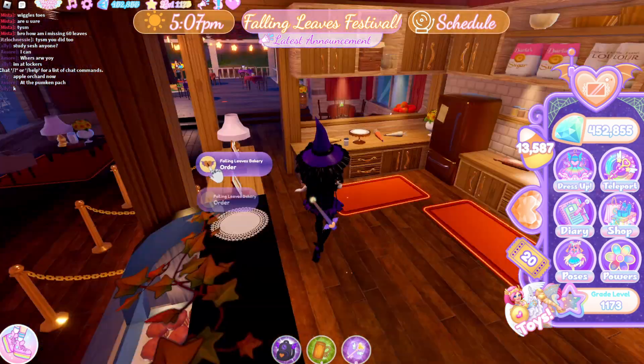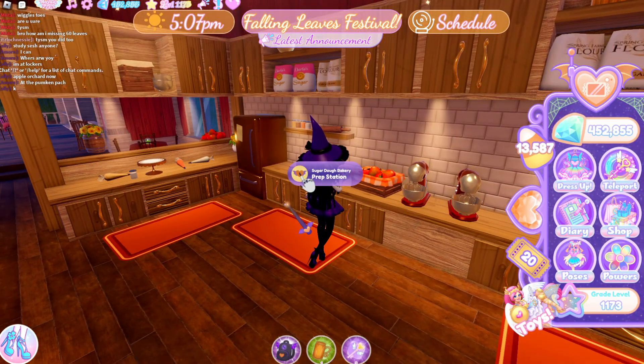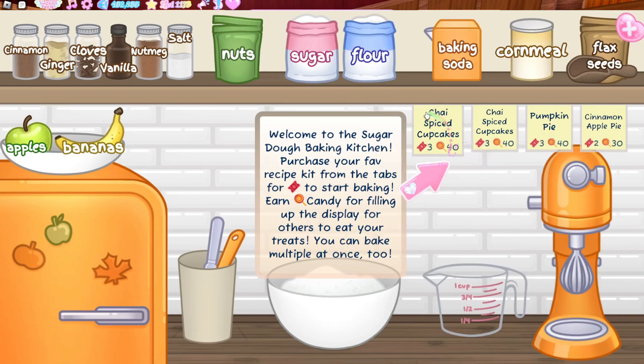Baking is a minigame that you can do whenever you want for candy. You choose between a few cakes to bake and you get a different amount of candy. They cost two to three tickets each.